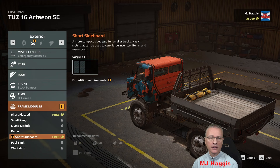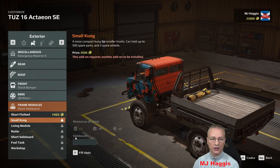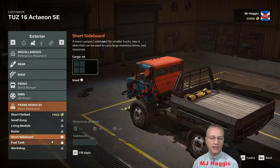Very familiar but slightly different. We're going to fit the short sideboard — it's free, going straight to the exclamation mark. A quick scroll through the options: short flatbed just removes the sides; small Kong is a more compact version for smaller trucks that can hold up to 500 spare parts and two spare wheels. There's also a living module but that's locked, so we'll come back to that once it's unlocked.